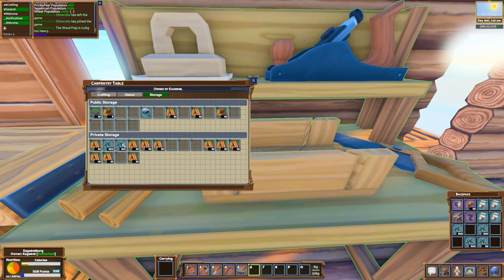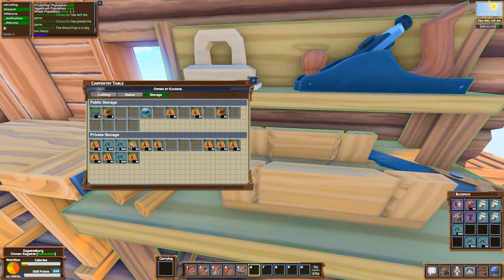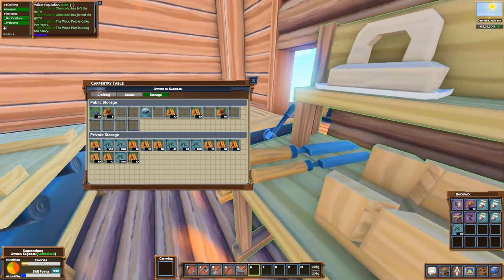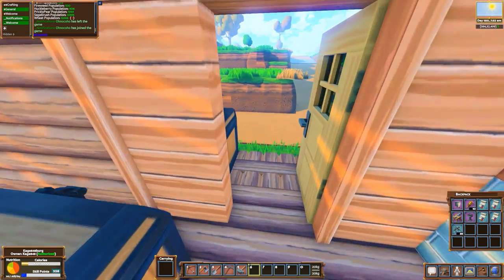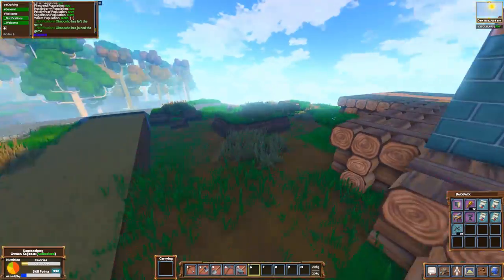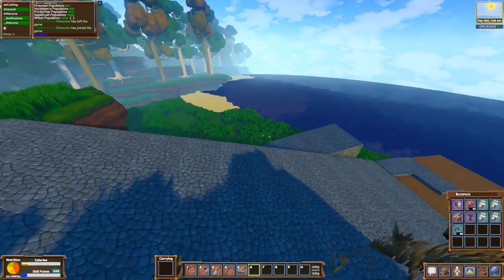Pam explains the store: right now she's setting it up. She puts stock in the store of what she's selling and lists it in the 'for sale' pane. In the 'buying' pane, she lists things she will buy from other players and for what amount - they come in and can sell her a raw beet for one coin.